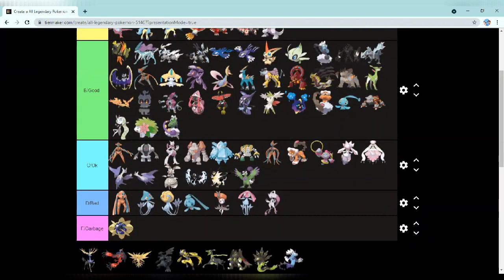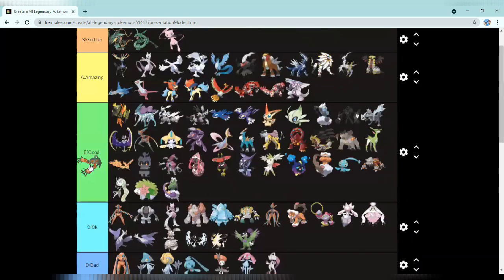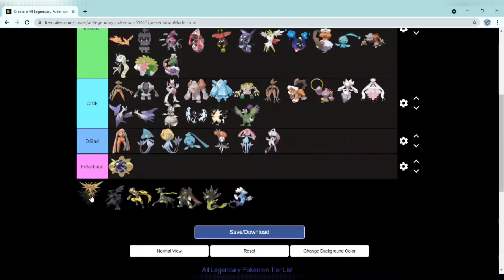Next up we have Xerneas and it's easily going at the top of amazing. Xerneas has always been one of my favorites since I heard it exists. Next up we have Yveltal going right over here — it looks better than Giratina and a lot of these guys, so it's going all the way up there.